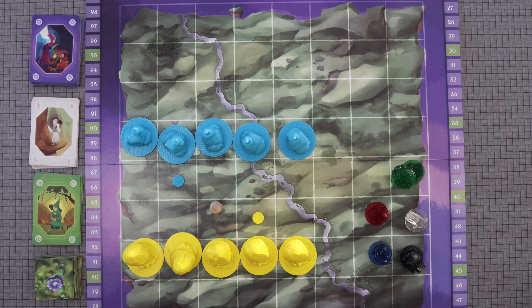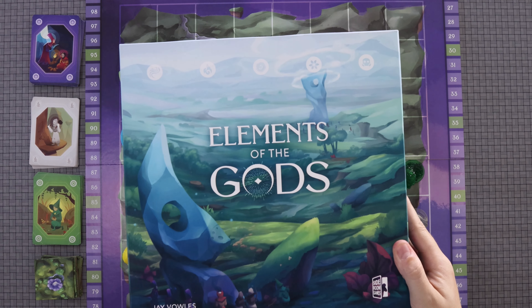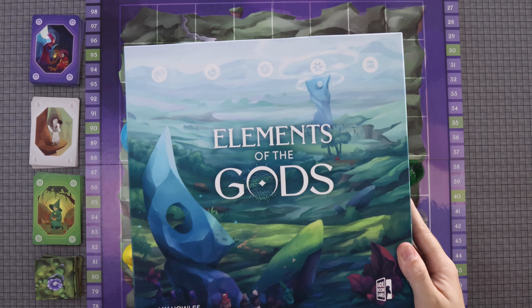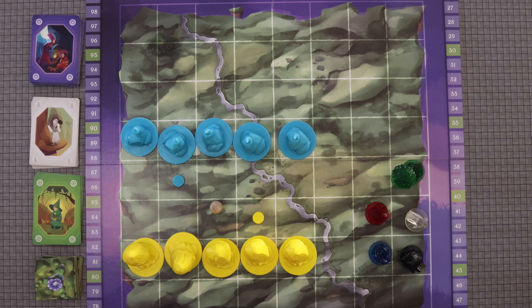Welcome, folks. The Hungry Gamer is back with another how-to-play video, and today we are learning how to play Elements of the Gods, designed by JVowels and published by Sideroom Games. If you are interested in my thoughts on this game, you can check out my preview video — there's a link to that down in the description.